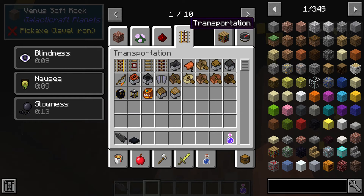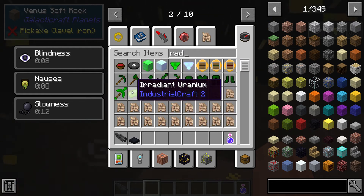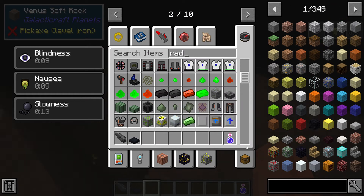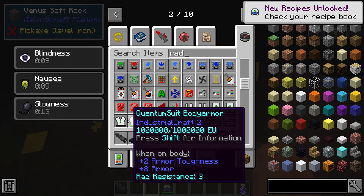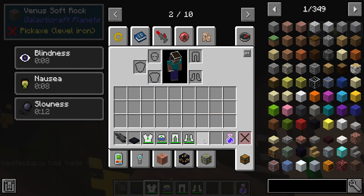I'm gonna try and find some armor. Is there like a radiation suit? How do I not have to go through this?